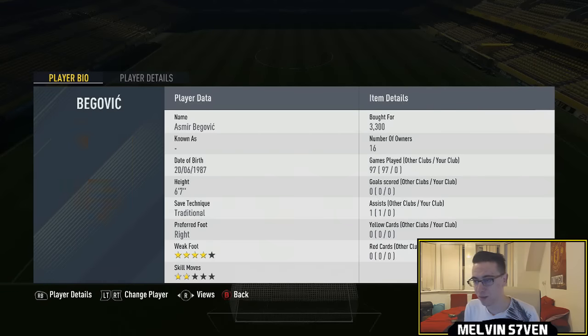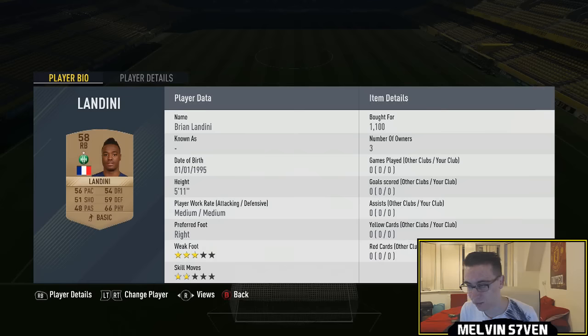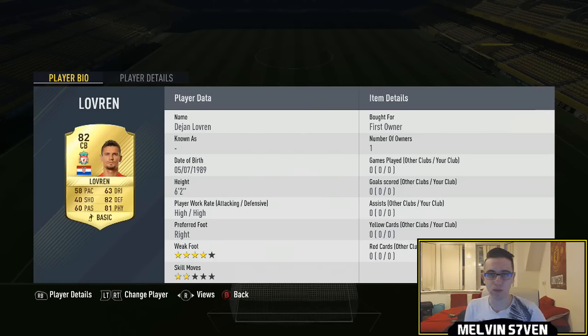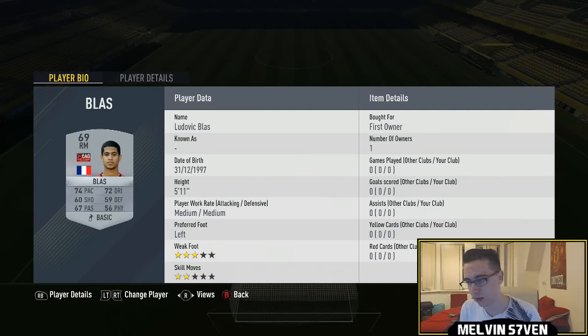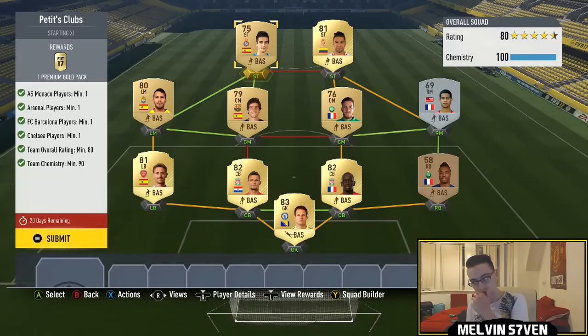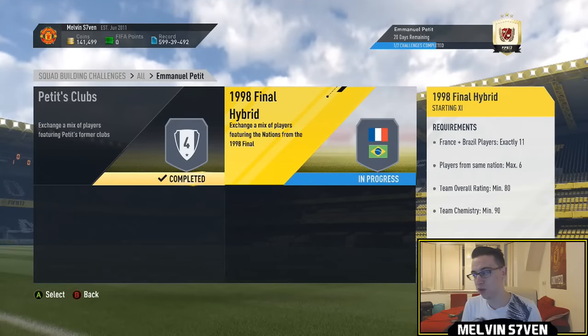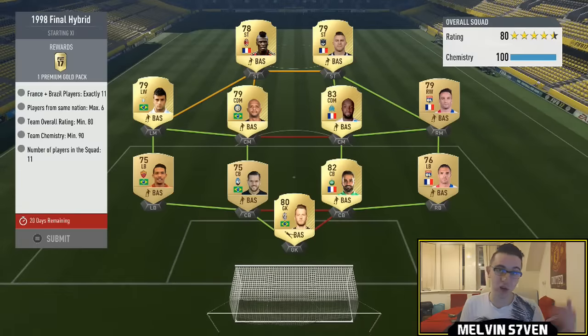There are so many different methods. I've deliberately got a couple of higher rated players — Lubersan and Saco you'll be able to get for 700 coins, Begovic no more than 2k I would imagine. You might want to use someone else and change this around, but I just used things in my club. It's really easy and simplistic. I'm just going to submit — it shouldn't cost you more than 7k, so you're definitely getting value for money.